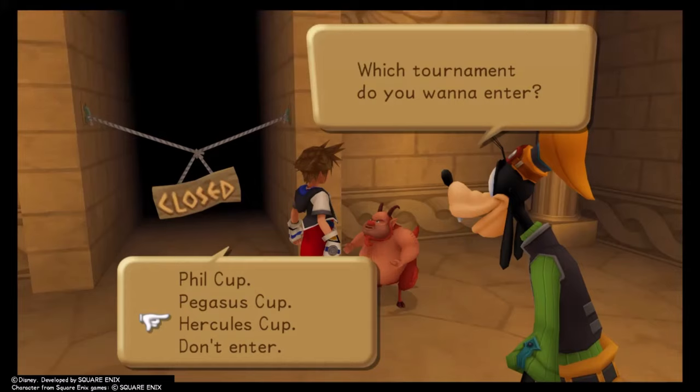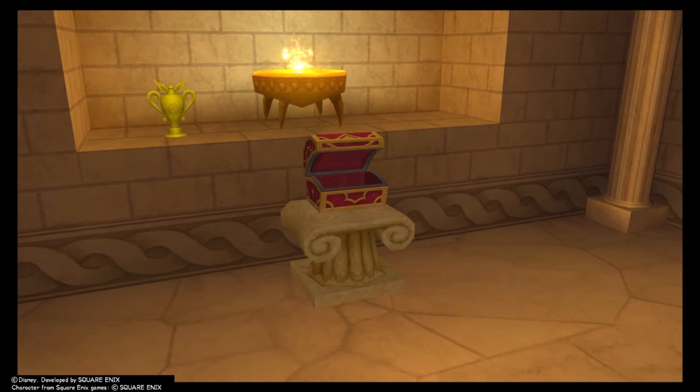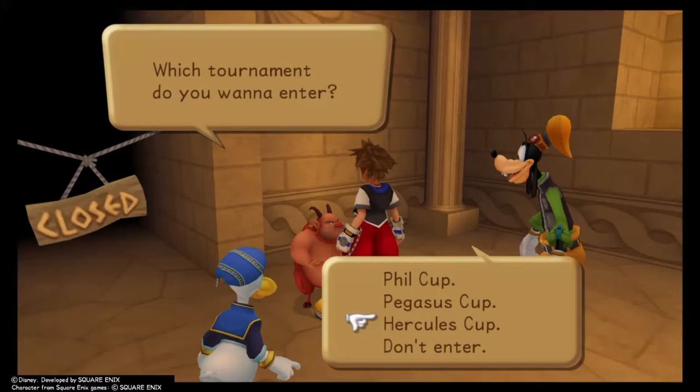Sealing Halloween Town and Neverland caused the Hercules Cup to open. You'll get the Metal Chocobo Keychain for beating Cloud, and Herc's Shield for beating Hercules. Beating the first three cups causes the Olympia chest to open, and you'll also learn how to use Yellow Trinities. Re-enter the Hercules Cup and win it solo for a Critical Plus ability, and do it under the Time Trial for the Gravity Break ability.